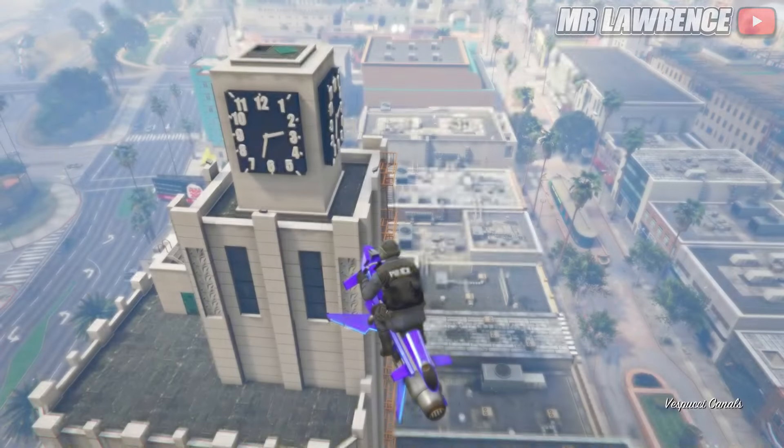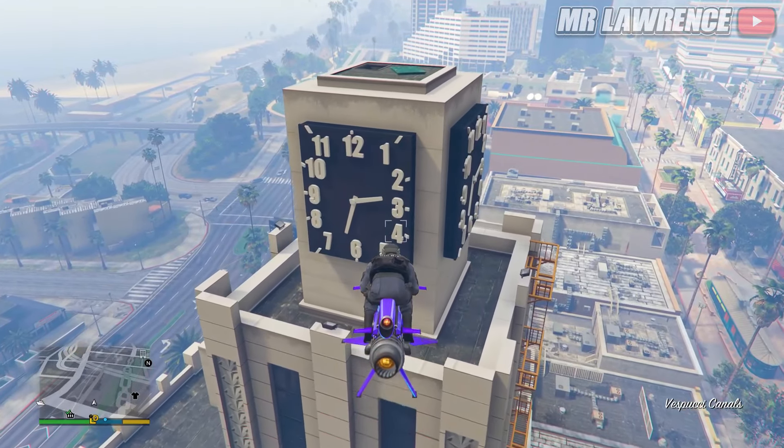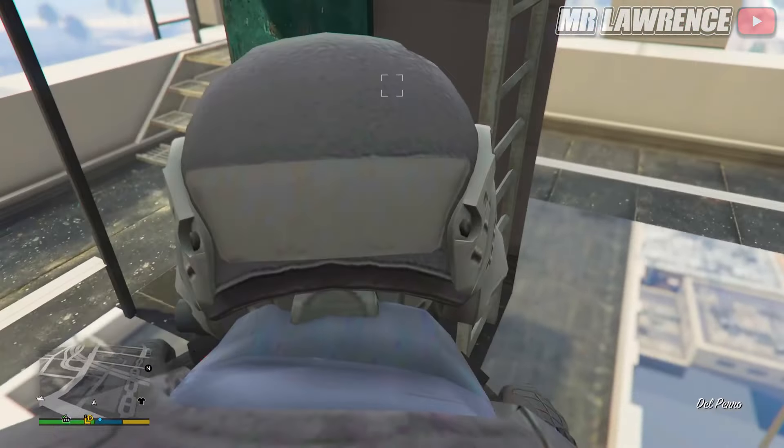If you go to this location on the map with an Oppressor, you can actually glitch inside this clock tower. Just go right underneath the clock and you will go inside.